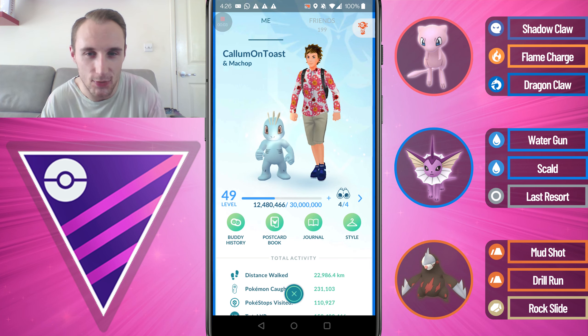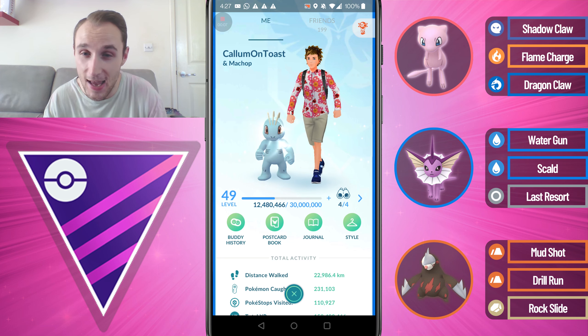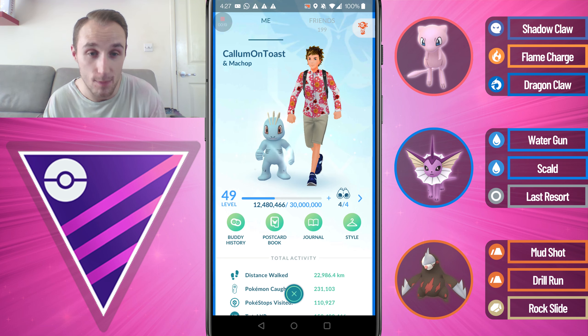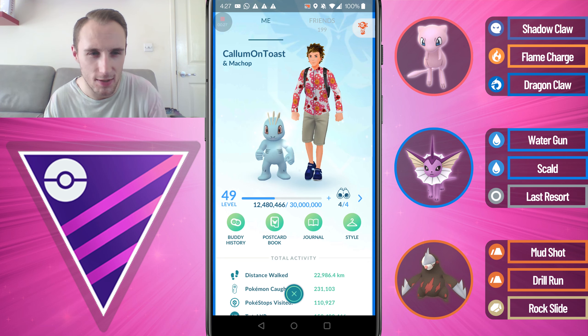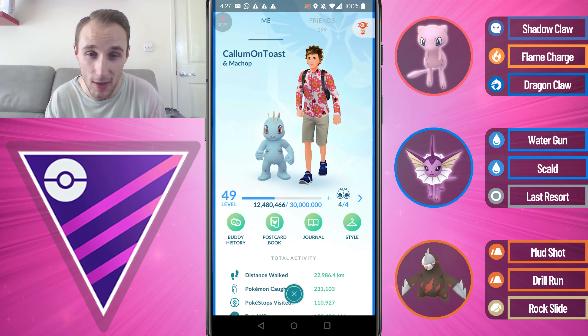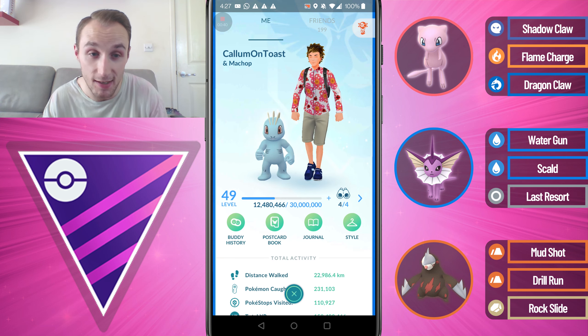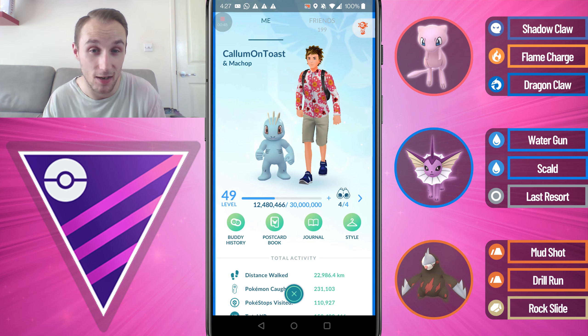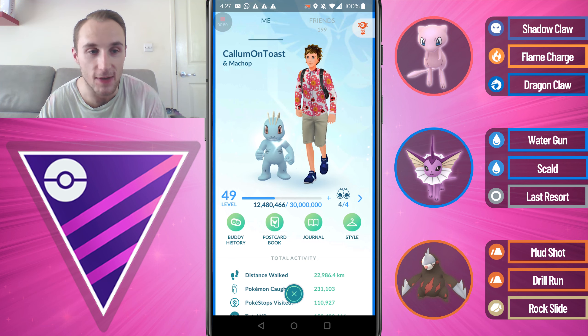So there you have it — some absolutely insane battles in the Open Master League with Mew. The thing about Mew is it has so many different charge moves and because you don't often see it in the Master League, opponents have no idea what to expect. You can pretty much always get a shield advantage or do massive damage with Mew. Of course it's a massive XL Candy grind — you have to walk 20 kilometers just to get a single XL Candy and even then it's not fully guaranteed. Probably the only way to get a Mew powered up is from rare XL Candies and converting a ridiculous amount of regular Rare Candies. It's not surprising that not many people have invested in a level 50 Mew, but you've seen here today that it is really, really strong.